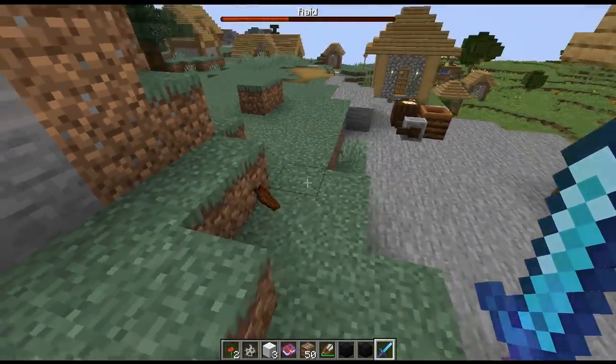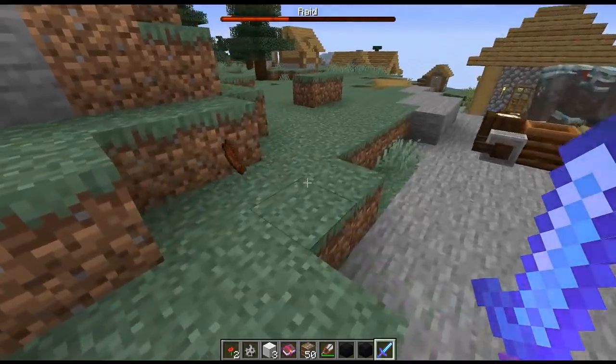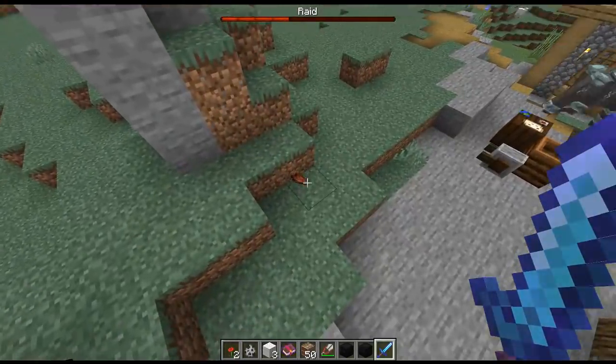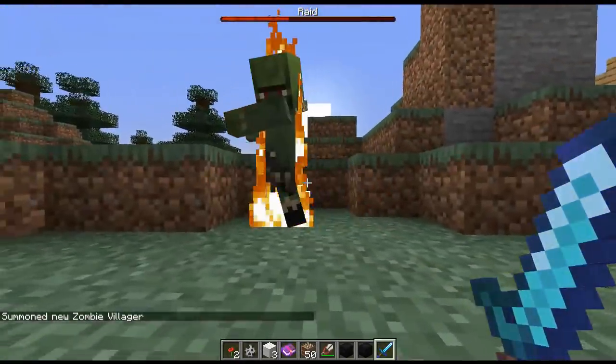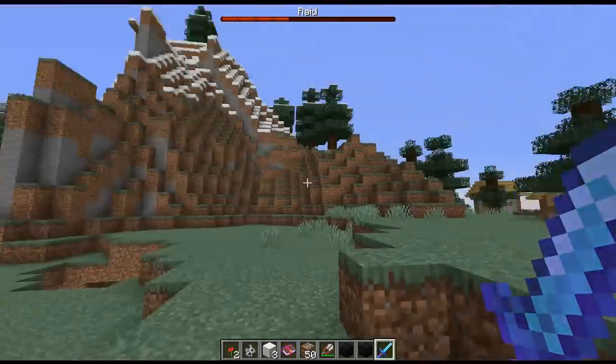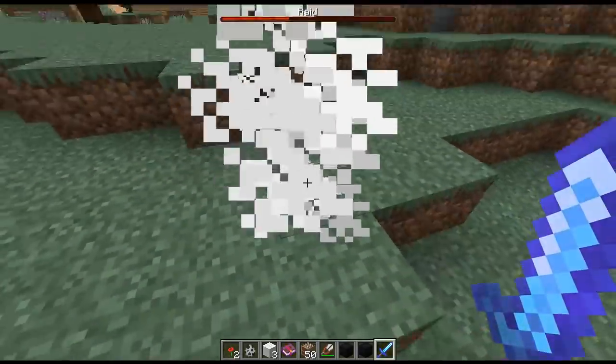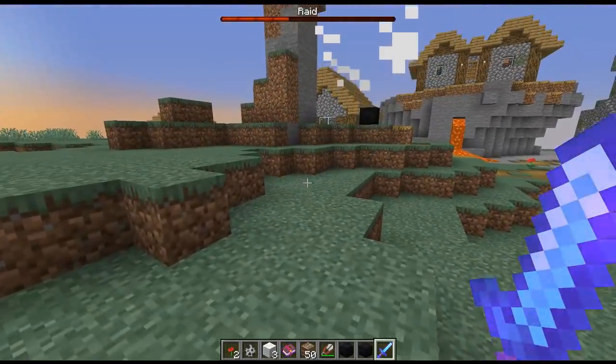Just think of all the different types of villager zombies — the different types of coats to do with the biome as well as the different types of jobs. This guy here is like a nitwit but he also has the cold biome so he has kind of that white wool outfit on. It's going to be really challenging to try to collect them all on the Prototex server.